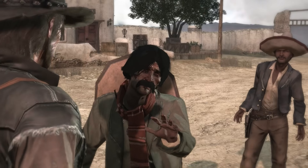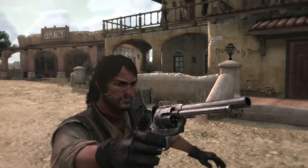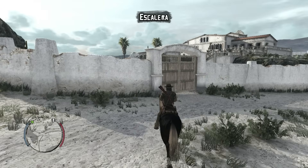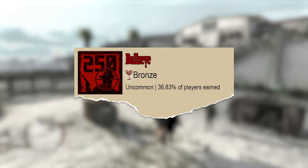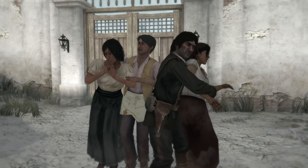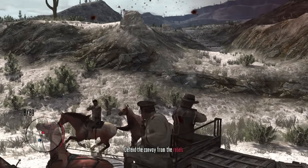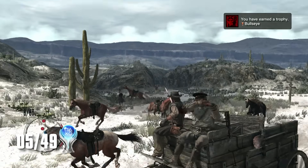Inside Mexico, I'm greeted by the welcoming committee who demand an immigration tax. Since I'm not carrying any pesos, I decide to pay them in lead instead. After filling up every graveyard in Nuevo Parrazo, it's time to collect the Bullseye trophy. For this, I need to get a total of 250 headshots in any game mode. To get a headshot in Red Dead Redemption, all you have to do is aim at the chest and flick up slightly so your crosshair snaps to the head, or just use Deadeye. And there's the Bullseye trophy for 250 headshots!